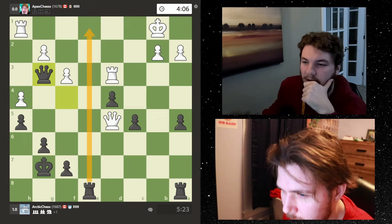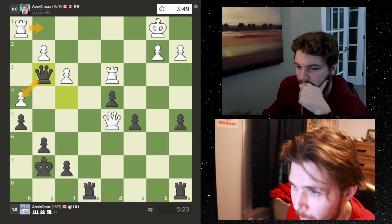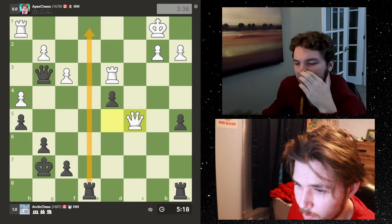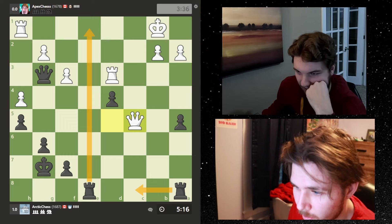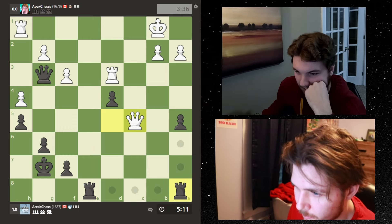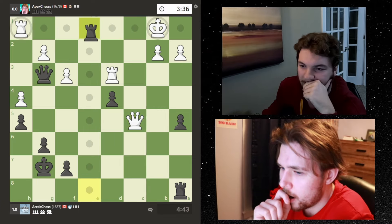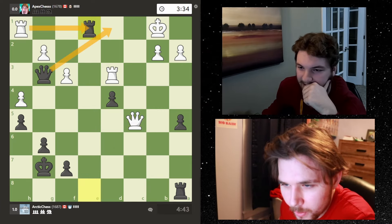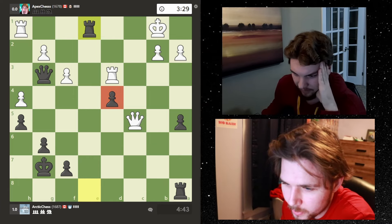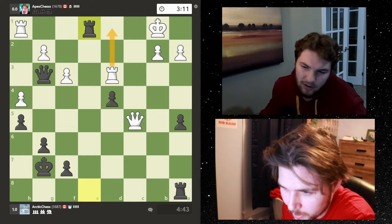He wants to attack - I'm threatening this check as well. If he takes, he might go here, in which case I take. If I give up the rook here I was thinking of pinning. If he doesn't take then we're happy. He is threatening a check now - I might give this check first. Whatever, he has to take otherwise I'm going to win the rook. He's not attacking this rook right now and it's on opposite color for my king so I don't have to worry about that.